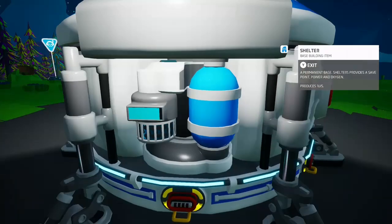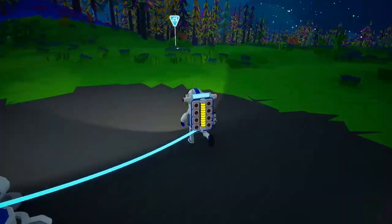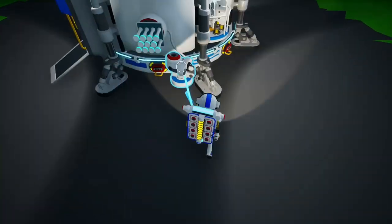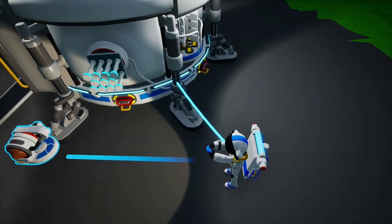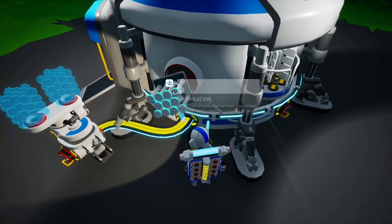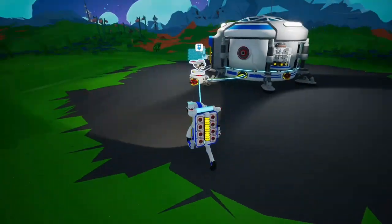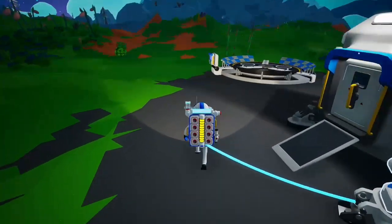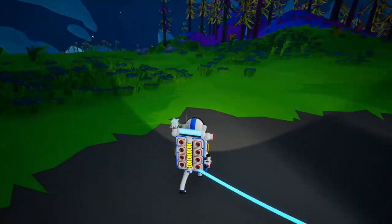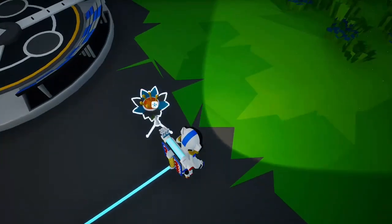Luckily, there's always more where that came from, and the reason why is actually very interesting. So let's connect this — this is making it so the power works. Here's how the tethers work: this blue cord is what gives me oxygen. You saw what happens when you run out of oxygen — you just die. But this blue cord, these tethers, extend that cord.